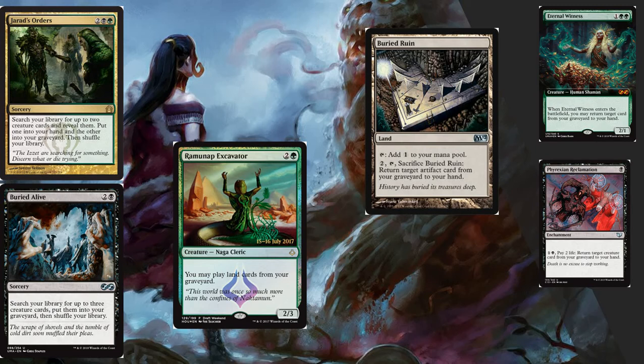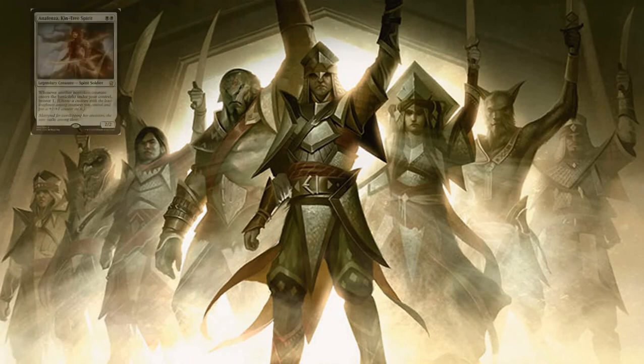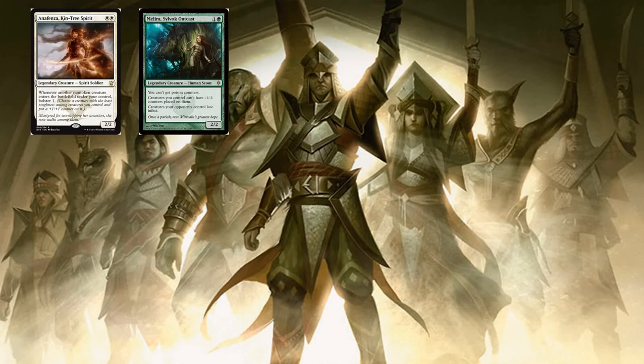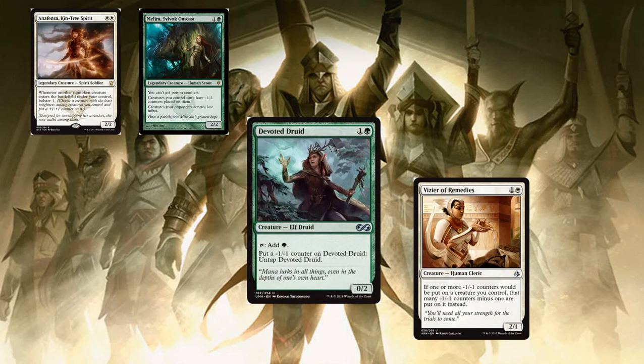Let's get into the combo — what we're trying to focus on. This is a combo most people who play Modern should be familiar with. Anafenza, Kin-Tree Spirit — whenever another non-token creature enters the battlefield under your control, bolster one. Melira, Sylvok Outcast — you can't get poison counters, creatures you control can't have -1/-1 counters put on them. Vizier of Remedies — if one or more -1/-1 counters would be put on a creature you control, put that many fewer on it instead. And Devoted Druid — Melira and Vizier of Remedies both go off with Devoted Druid to make infinite mana.